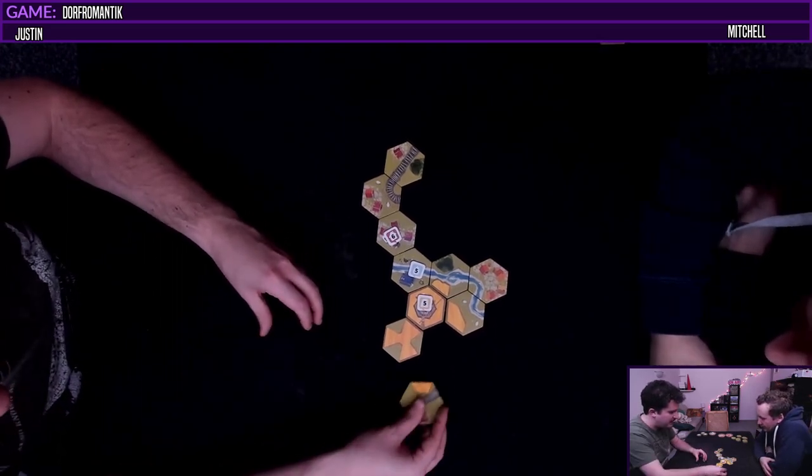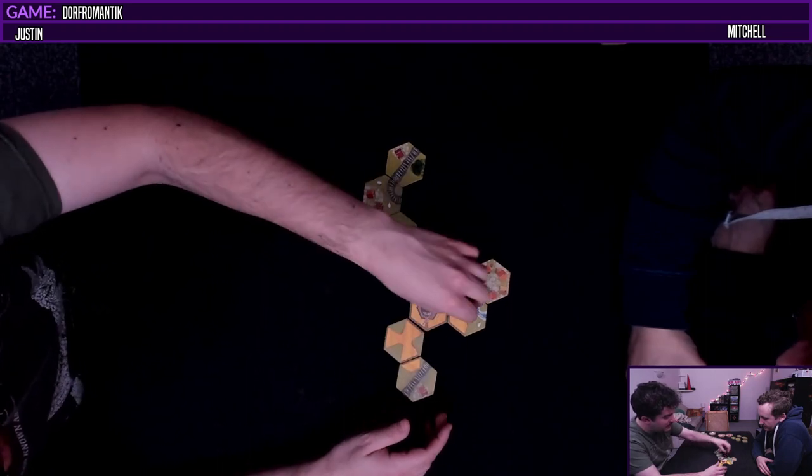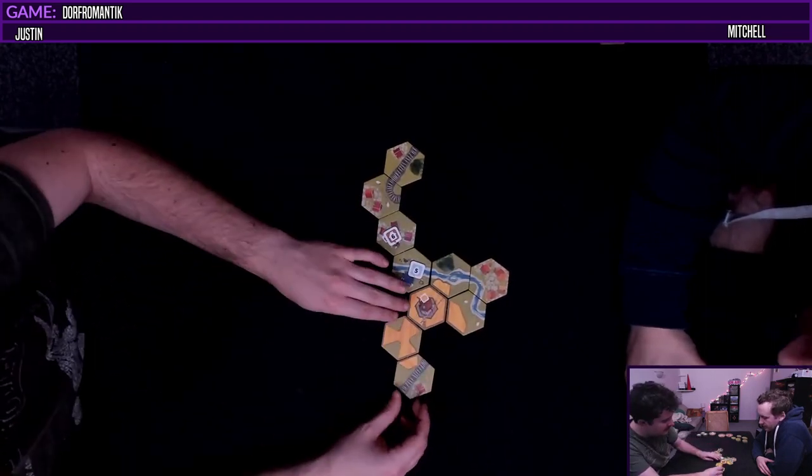So I think we just close this off right? Let's do it. And we go one, two, three, four, five and we score this. It goes over there. And now you have to draw one of these tiles.